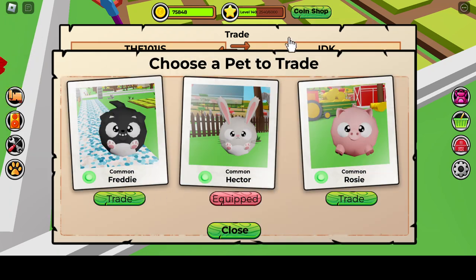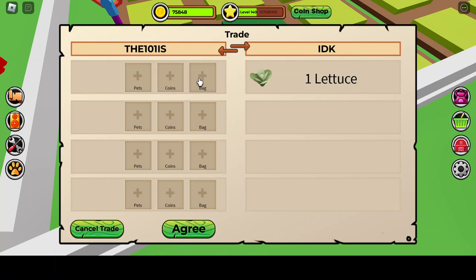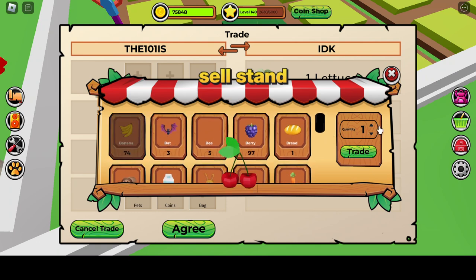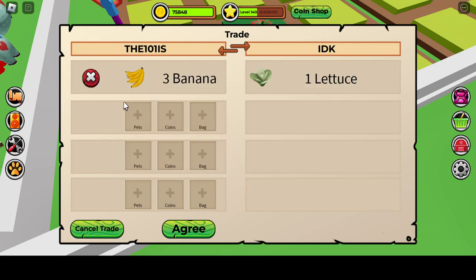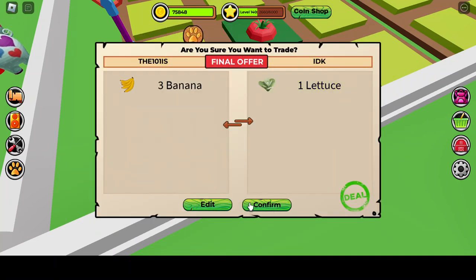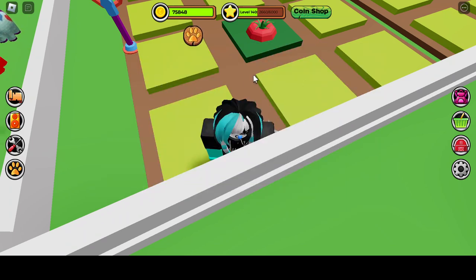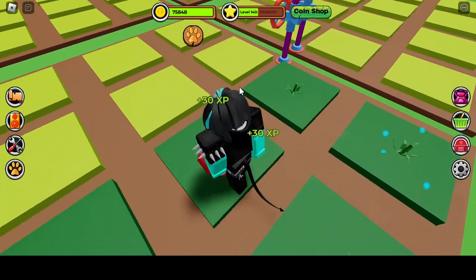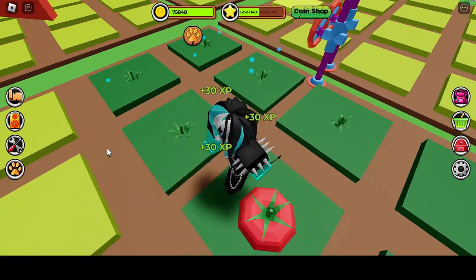Oh, someone's trying to trade with me. Here, do you want something? One lettuce? I'll give you like three bananas. I'm trading three bananas for one lettuce, bro — what? Aw, I got one whole head of lettuce. Wow.